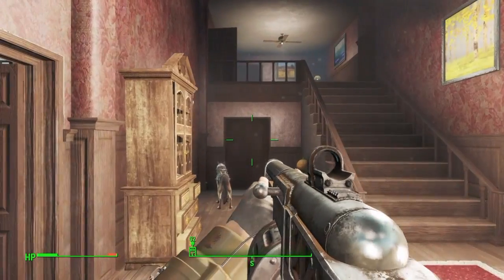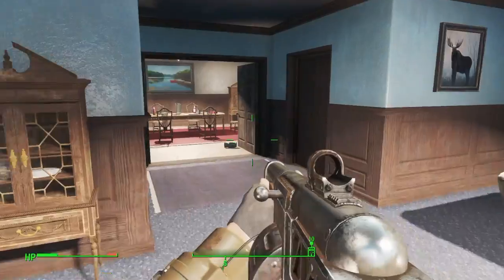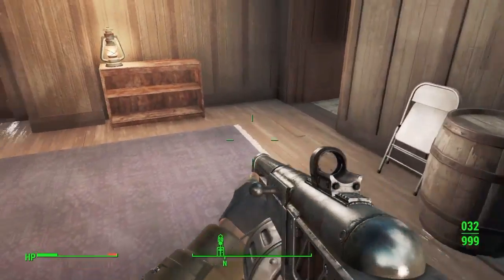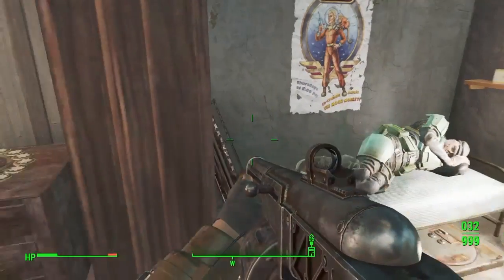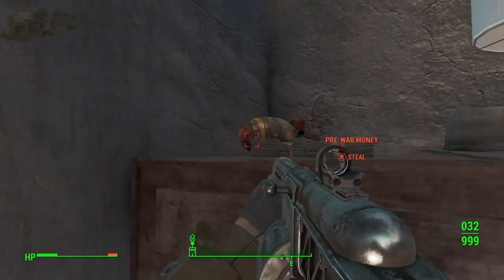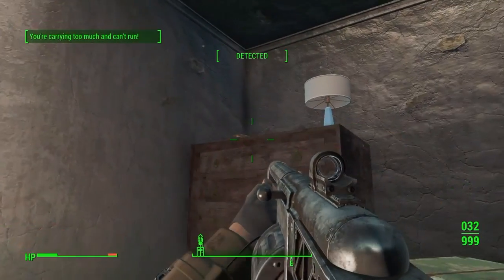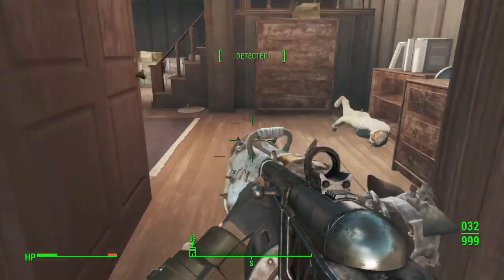Once you're inside, go on to the next step which is following the route I'm going to show now. Once you are down here, this is where the mini nuke and the Fat Man are. You want to be careful because sometimes a man can be sleeping inside, so what you first want to do is crouch down so you are hidden.